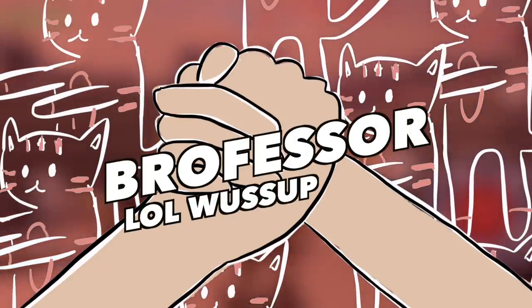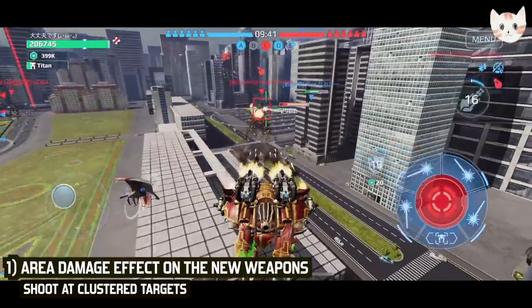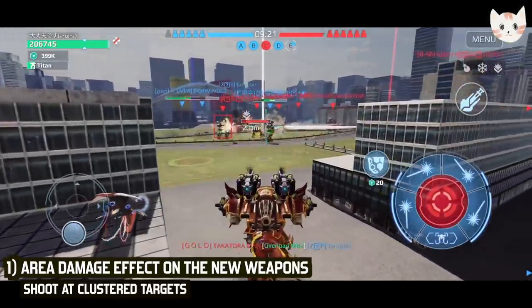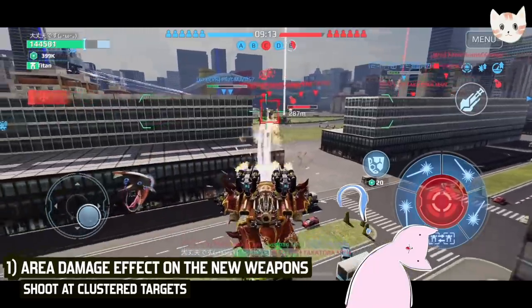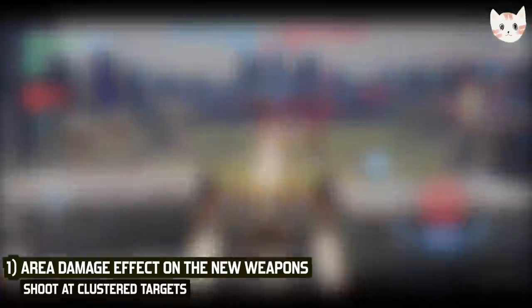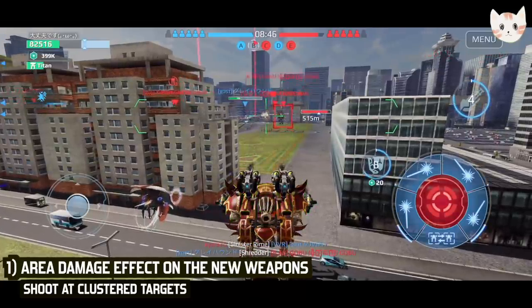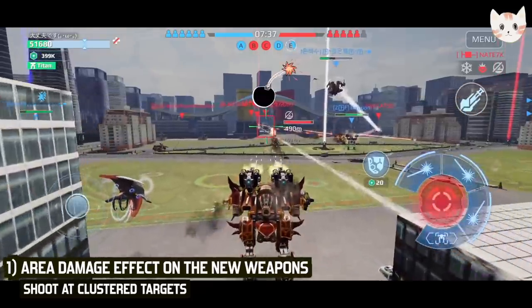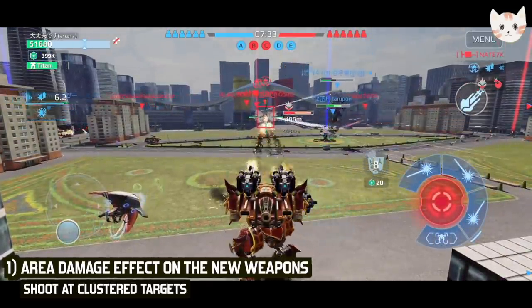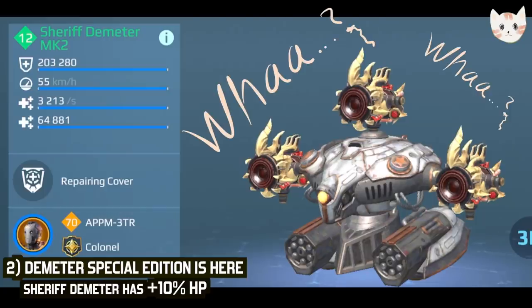Hey, this is Kitty War Robots, aka Ben, aka Professor. I'm going to mention two tips about update 6.9. The new weapons are 500-meter rockets with a special effect called area damage. Once the rocket hits the enemy and reaches a certain threshold, the target starts exploding and doing damage to its own allies. If you end up with one of these weapons, make sure you shoot at clustered targets to maximize its effect. Heavy type accumulates its effect fastest, medium second, and light last.